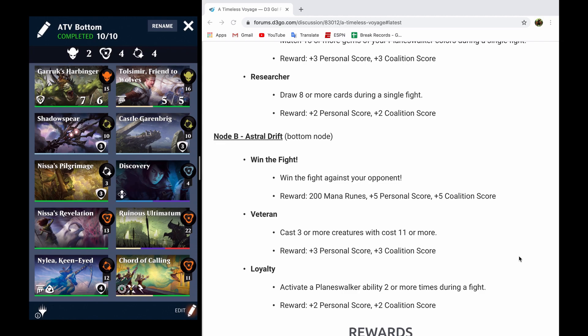Activating an ability two or more times during the fight is really more of the limiting factor to me, because it means that you can't just make a deck that's going to loop and kill your opponent in one turn. This just immediately takes out using some of the kinds of Song of Creation nonsense or like some pretty crazy prowess loopy decks. We can't run that. We have to make sure that we activate our loyalty abilities twice.